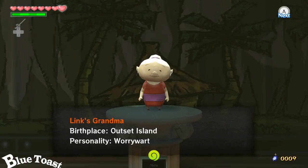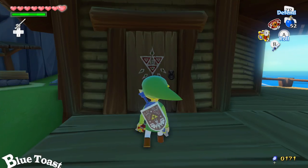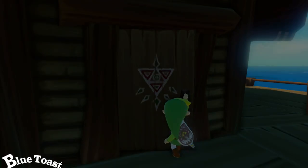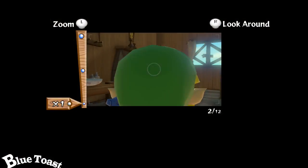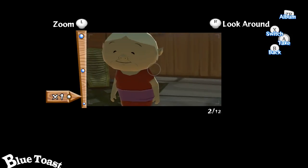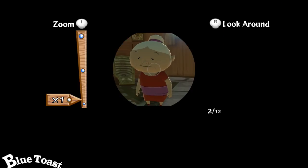Next one is Ariel. You unlock Ariel, I believe, when you take a picture of the grandma — so it's obviously Ariel and the grandma. Go to your house. She might be sick, depending on what point of the game you're on. I just got done healing her, so she's fine. Go ahead and just take the picture and you're done.